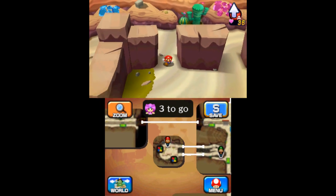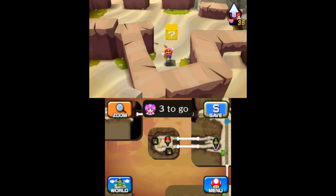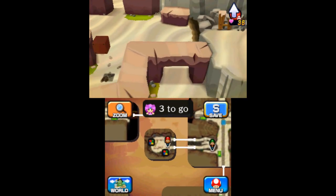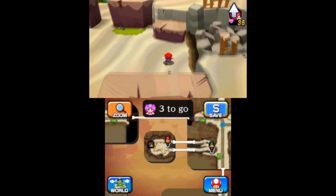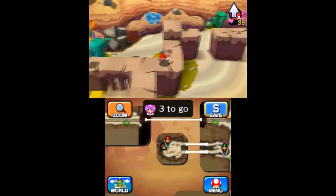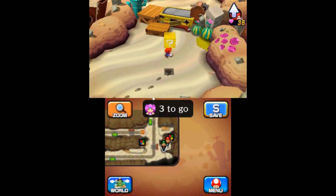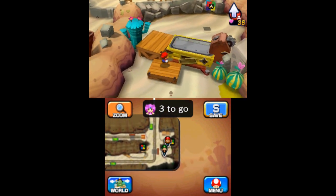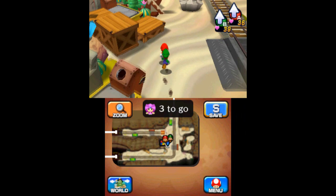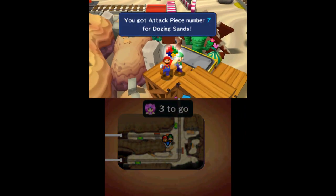To find the fourth block, travel to the southern part of the first drill track area and use Mario's mini ability to go to the western area. Fall off the platform and go south to find the attack block. In the same area, get back on the raised section and travel along it until you find the fifth piece. Going south from the first drill track area, use Mario's mini ability to squeeze through the hole and get the sixth piece. In the middle of this area, jump up the wooden platforms to find the seventh attack block.